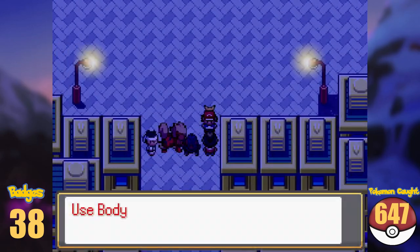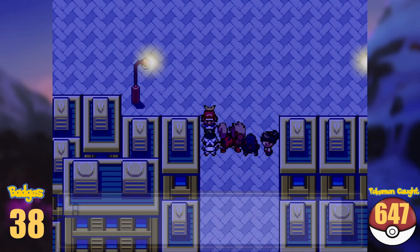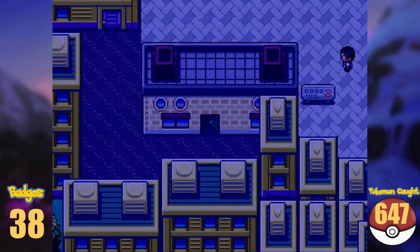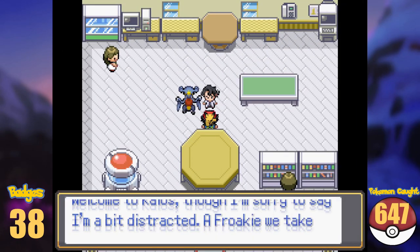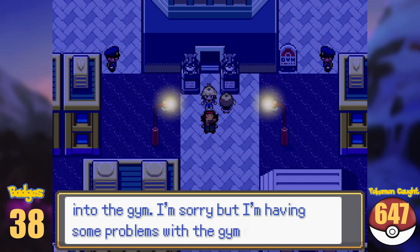We start our journey directly in Kalos capital, Lumia City. Since we are here already, let's explore the city in 2D for the first time. The first stop here is Professor Sycamore's lab. He greets us and tells us about his missing Froakie. We try to find his Pokémon and while doing so, we run into Clement, the local gym leader and his sister.